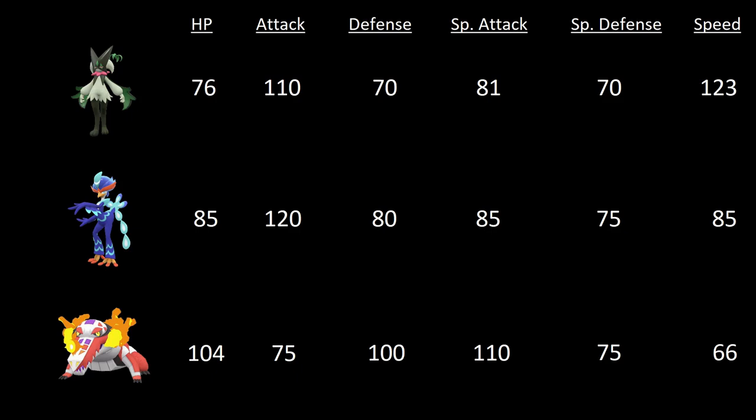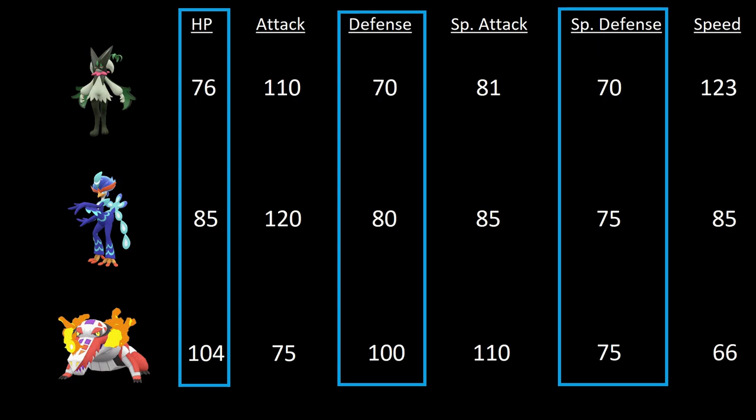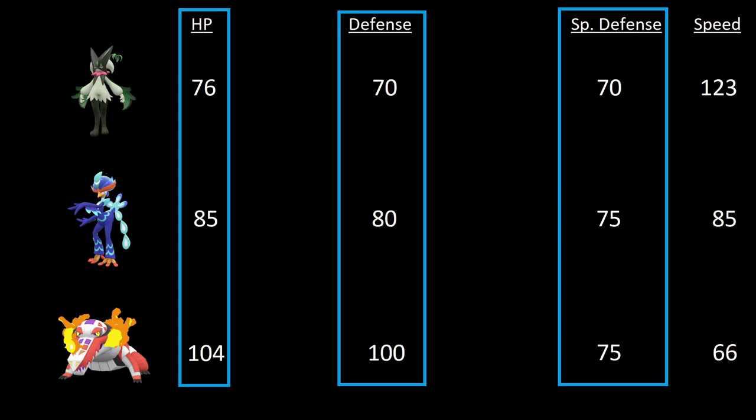Each starter has 310 base stats, each middle evolution has 410 (or 411 in the case of Crocalor), and each final evolution has 530. The stat distribution gives Fuecoco an edge when our strategy is taken into account. We're going to be doing a lot of 'status the enemy and tank until it dies,' which means we want high HP, high Defense, and high Special Defense — Fuecoco easily comes out on top.